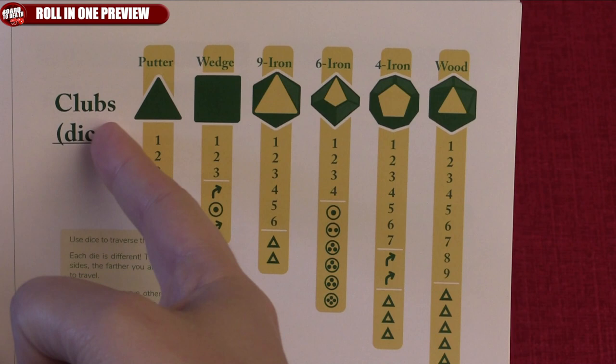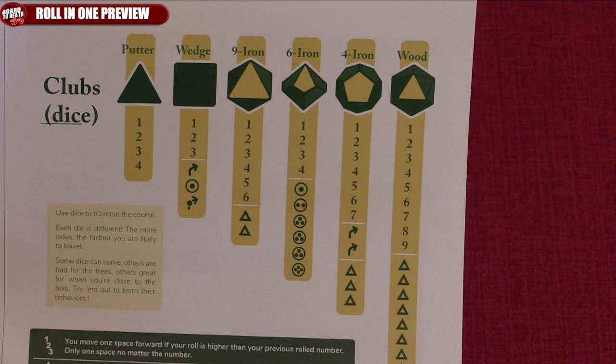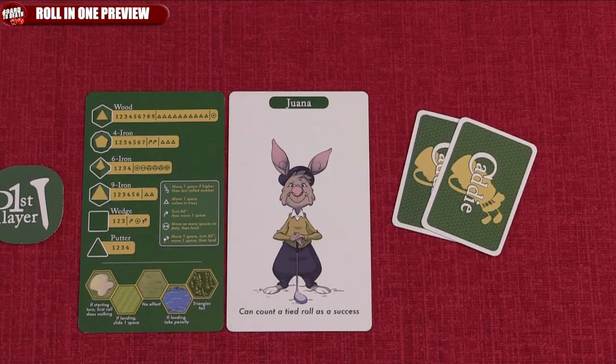The first player will tee off by first choosing a die, which represents a different club. The putter will have less sides and won't get you far, while the wood will drive your ball further across the hole. You can see the clubs in the rulebook or behind your character cards. You can use the extra characters as a summary sheet as well.